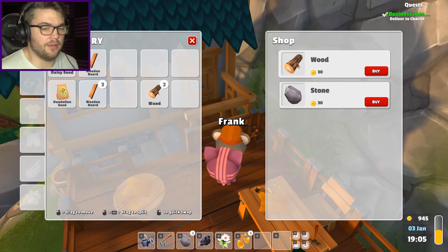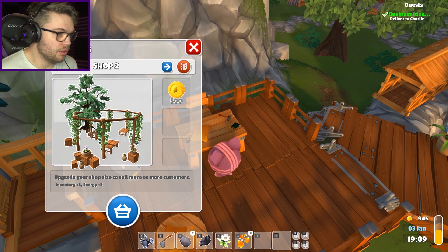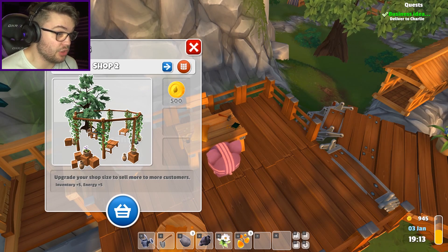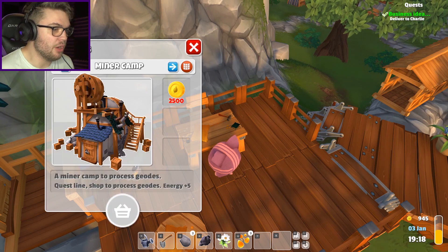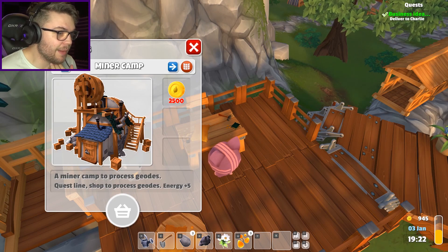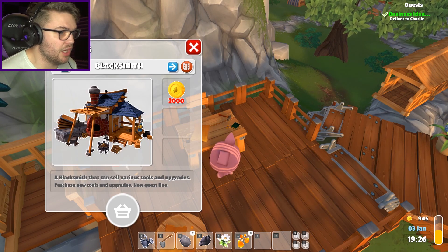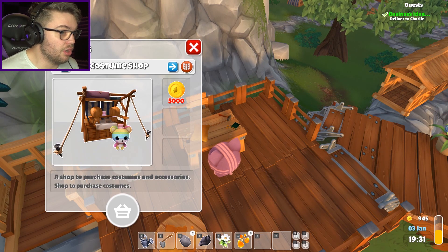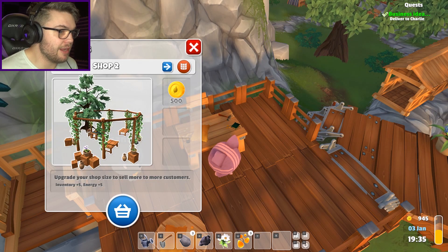Wood costs 30 dollars a piece to buy, and I've got almost a thousand dollary-dues, so that's not an awful idea. Oh - upgrade your shop size and sell more to more customers: inventory plus five, energy plus five, five hundred dollary-dues. Minor camp 200 - oh my god this game goes so much deeper than I thought. A minor camp to process geodes, quest line, shop to process goods, energy plus five, blacksmith two thousand, shop three - three thousand dollary-dues! Oh my god, I'm gonna spend so much time in this game!